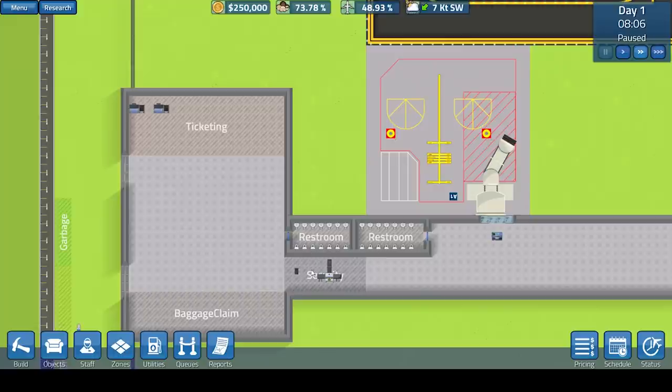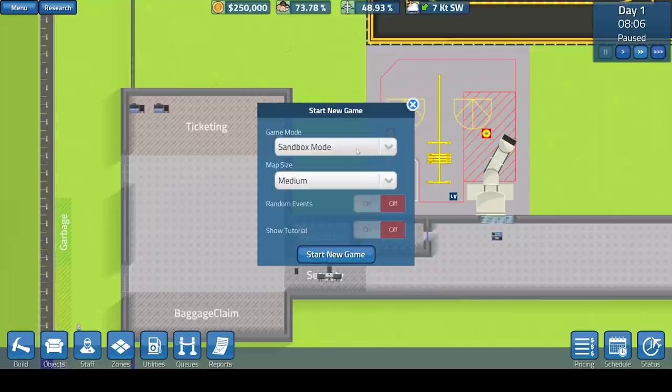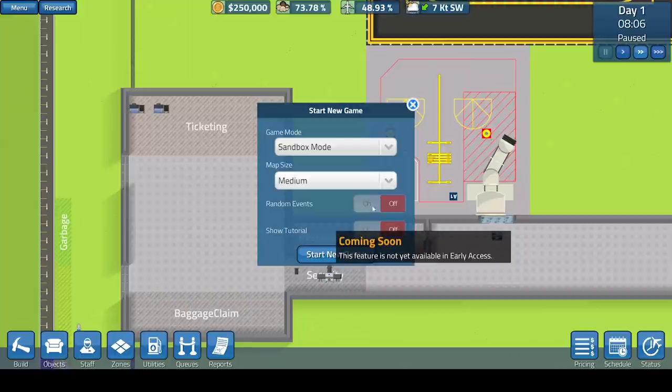So we're going to go to the menu and start a new game. As you can see, it does say early access release here and when it was released. Sandbox and career mode — I think they're the same thing at the moment, I'm not entirely sure. Both do have money at the moment, so we're just going to go for the sandbox mode on a medium map. Random events will be coming to the game later on, and so will the tutorial.